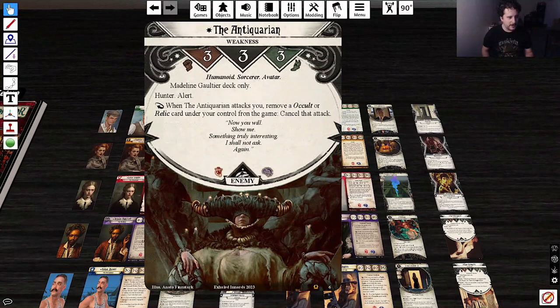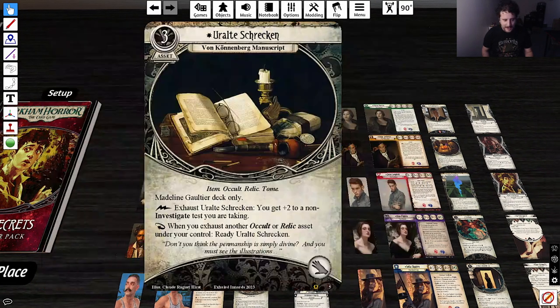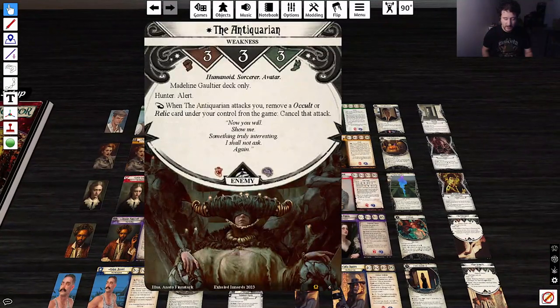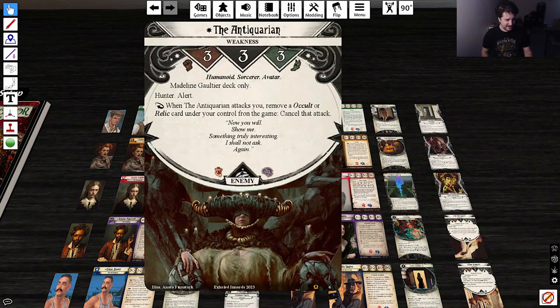Then there's the Antiquarian — Humanoid Sorcerer Avatar, 3/3/3. It's always scary as a Seeker to have an enemy as your signature weakness. Hunter and Alert. When the Antiquarian attacks you, remove an Occult or Relic card under your control from the game and cancel that attack. Scary stat line. You're probably going to use 'I've Got a Plan' and your plan is to have the Antiquarian touch a doorknob and get electrocuted. That's a spooky signature weakness.